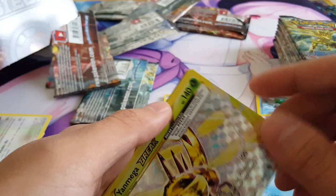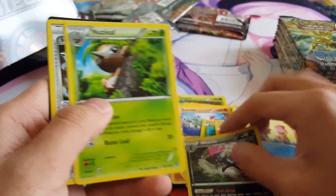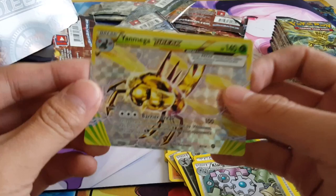Alright, we got Tangela, Dino, Chimchar, Rufflet, Shellos, we got a Break Yanmega, and then a Weavile. Alright, that's nice.